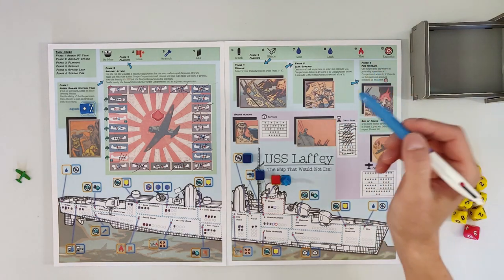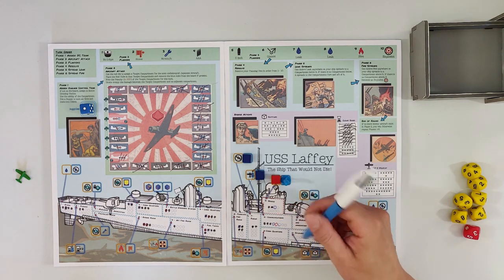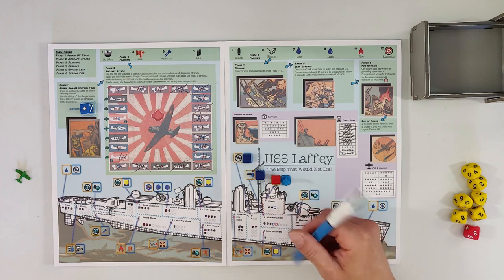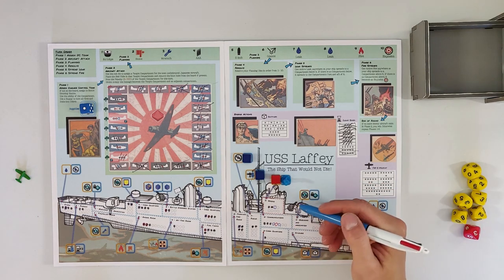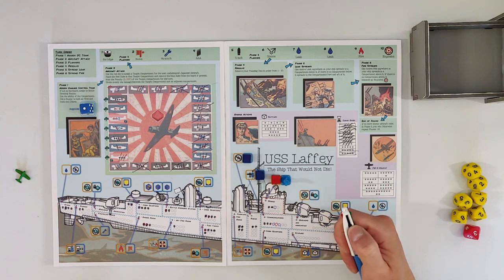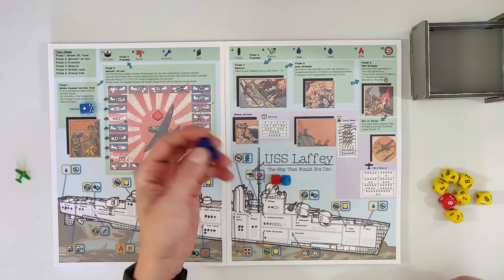Phase five - leak spreads: the leak from the bridge spreads down to communications. Phase six - fire spreads: the fire in communications spreads up to the bridge. We are in a little bit of trouble now with only one supply remaining - I can only fix one of those damages.